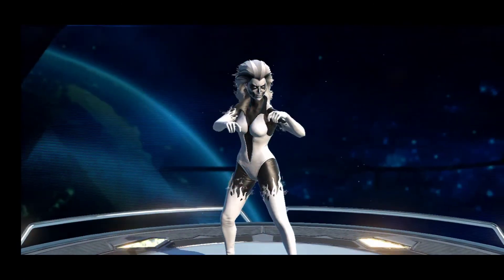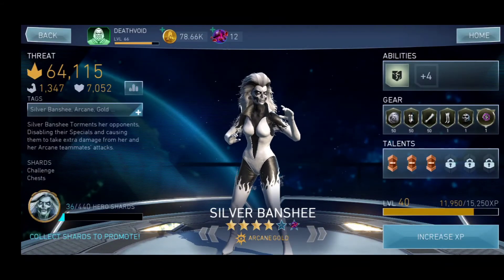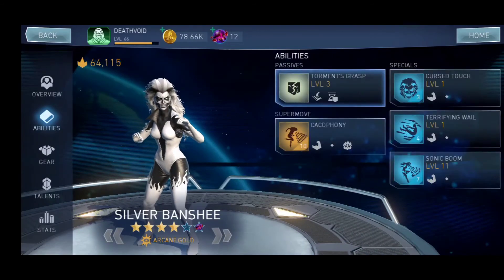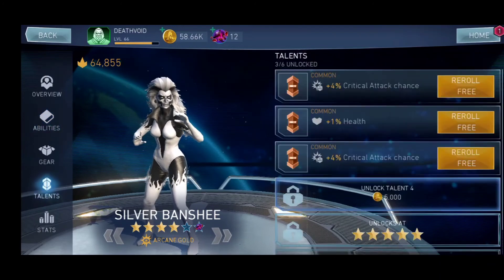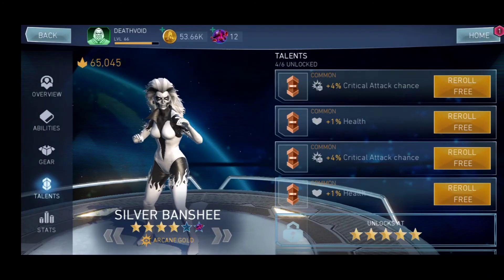We have a lot of her gear — three of them are at level 50. I'm going to promote her now. I'm going to start using Silver Banshee in the Leagues. There's a 65% chance to disable. Let's unlock Talent 4 — here we go.